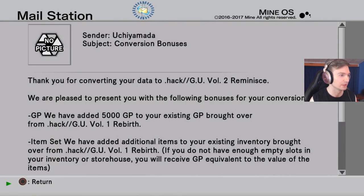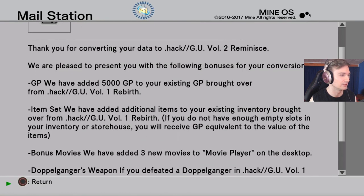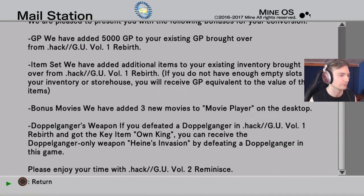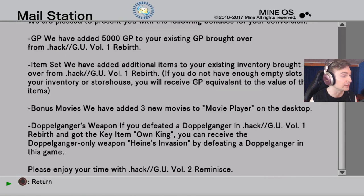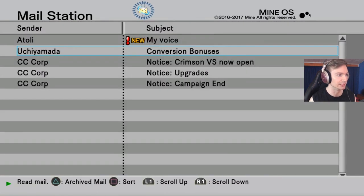Conversion bonuses — thank you for converting data. We get a doppelganger's weapon! So we get a doppelganger's weapon if we defeated a doppelganger in .hack//G.U. Volume 1, which we did, and got the key item Own King. You can receive the doppelganger-only weapon Highness Invasion by defeating a doppelganger in this game. So basically, since we have the Own King, we can now defeat a doppelganger in this game and get a really good weapon.